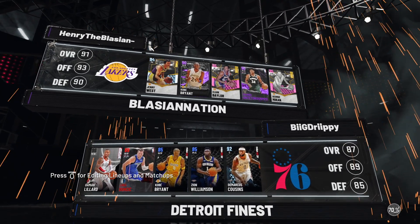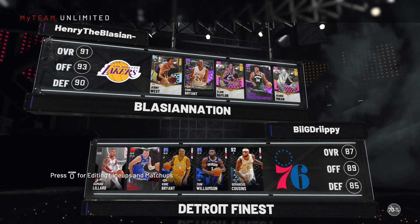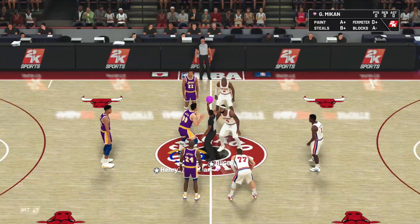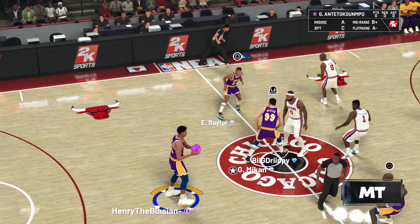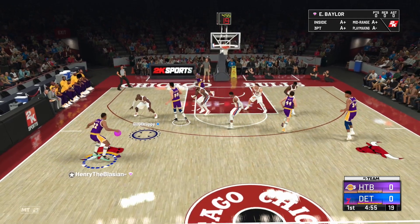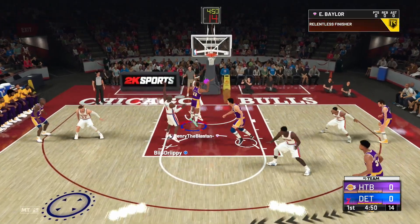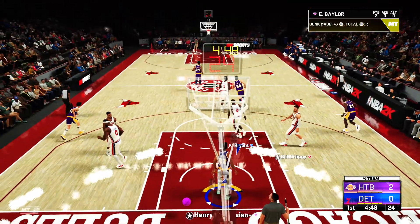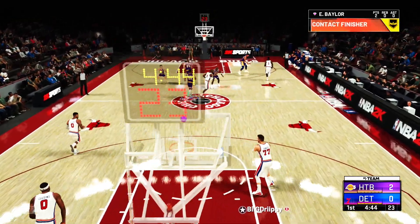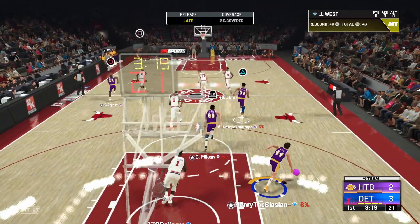In our matchup today we're looking at free agent Damian Lillard, Luka Dončić, Kobe, Zion, and diamond DeMarcus — this guy might be a little new to the game. Welcome to another HTB gameplay, debuting Elgin Baylor. I don't expect him to be a crazy dribbler with only 84 ball control, but we blow by Kobe right to the rim and put it down on DeMarcus to start the game — this man is a certified posterizer already.